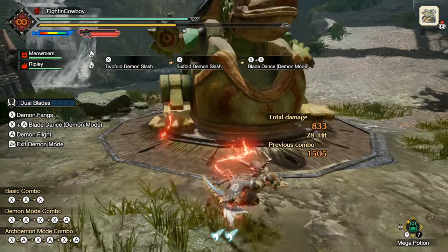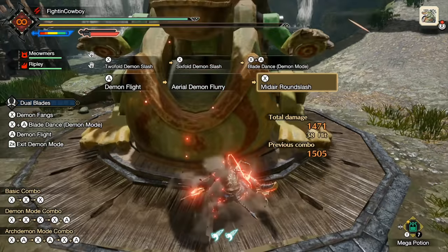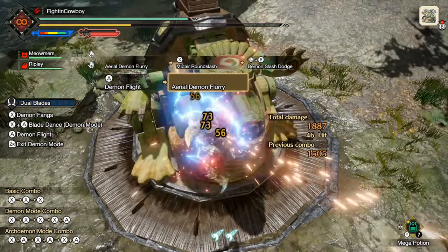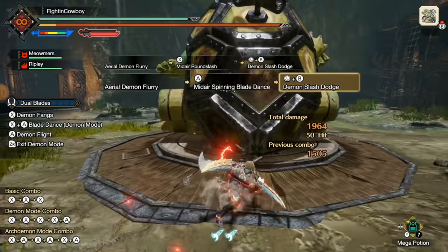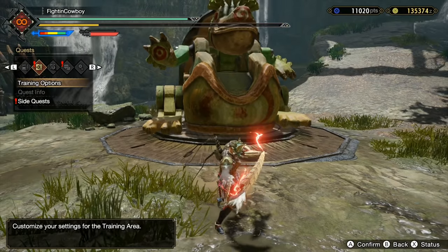Through the introduction of switch skills, we now have what is basically aerial dual blades — if you remember that from GU. We can go into the aerial demon flurry, or alternatively we can do the mid-air spinning blade dance where we Beyblade down the back of the monster like we're a character in Attack on Titan.